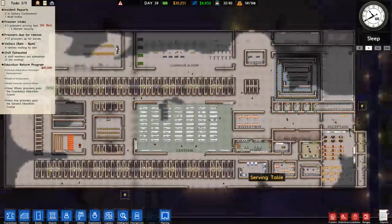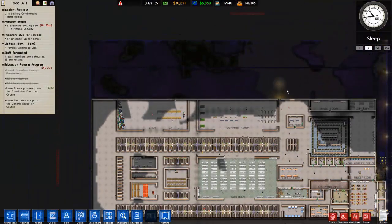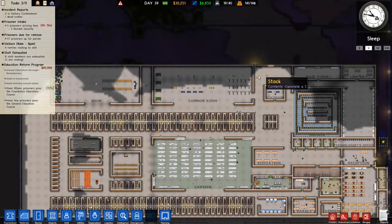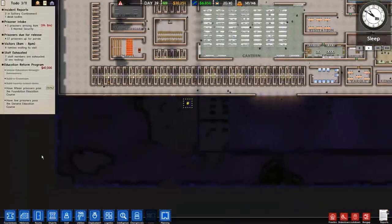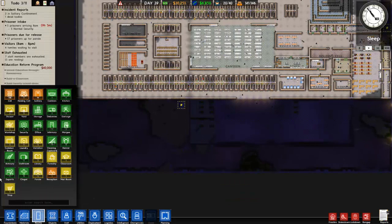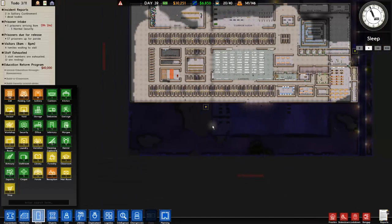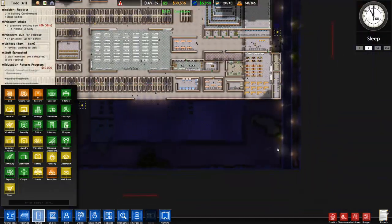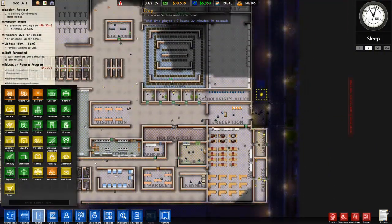Hey everyone, welcome back to Prison Architect! Today we're going to look deeper into this and see where we can build another extension, because this is getting a little bit full. It's been like that for a while, but I think we can now afford it. Do we want this area down here? A big parole room would also be quite nice, but then again I want to extend my workshop here as well.